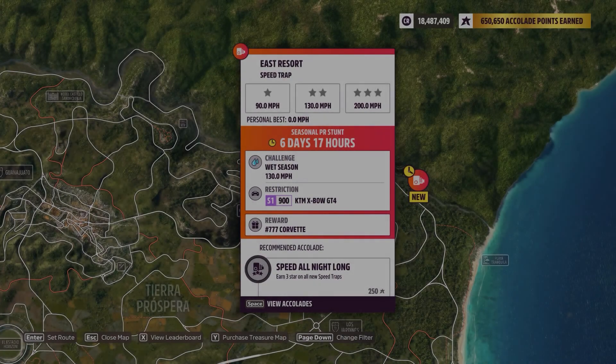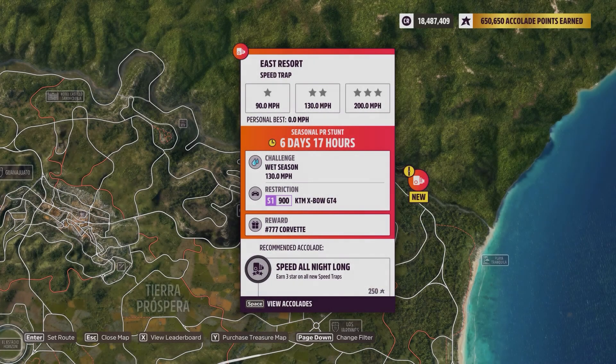Hey there everybody, this is the East Resort speed trap with a weekly challenge of 130 miles per hour and a car restriction of an S1900 KTM Crossbow GT4. This is not the KTM Crossbow that you can buy.